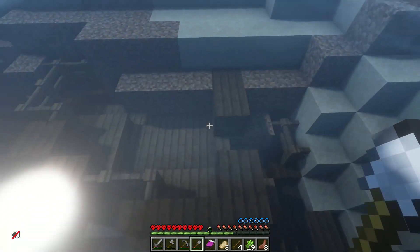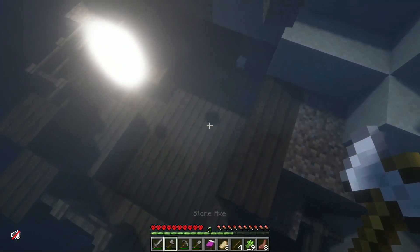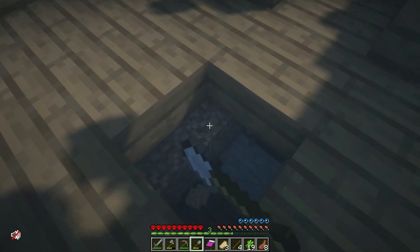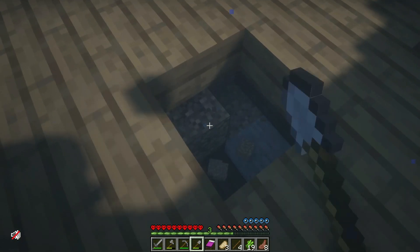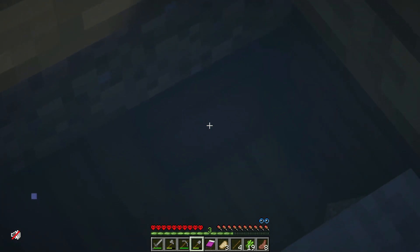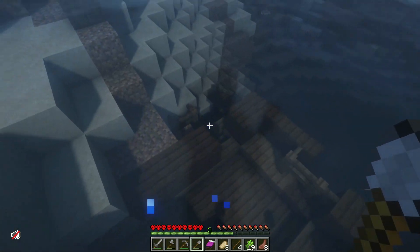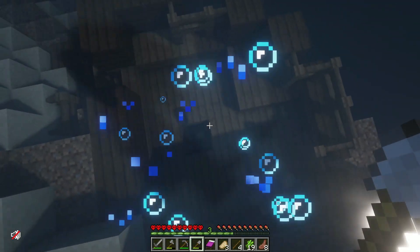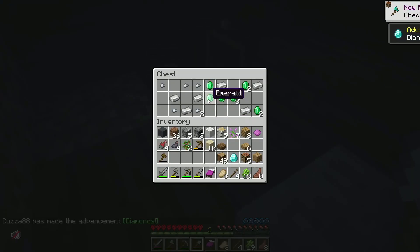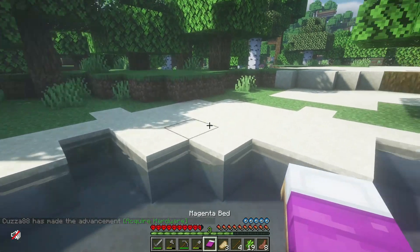I wonder if it'll ruin the chests - I might not have any chests in it. Let's just have a little dig around and have a look. On a big ship like this you'll have at least two, possibly three chests - one will be in the bow and one will be in the stern. I see a chest! That's not bad for a start - I can at least get my shield, and it's worth nearly drowning for.